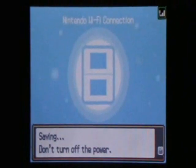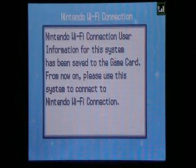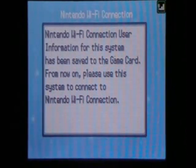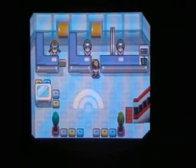It says: 'Nintendo Wi-Fi connection user information for the system isn't saved for the game card.' As it says, from now on, don't use any other system but this Nintendo DS. You can't use different systems — only one Nintendo DS system for the game you're using on Wi-Fi.